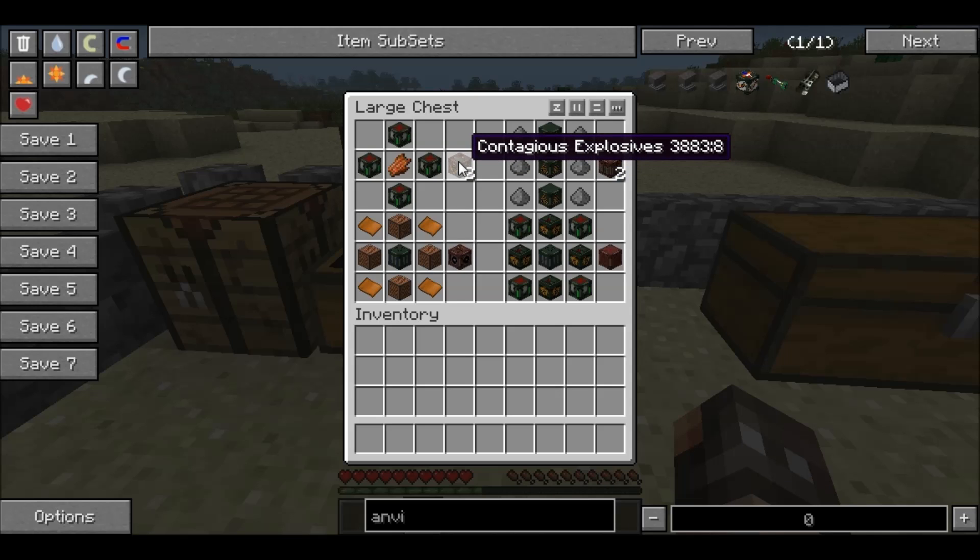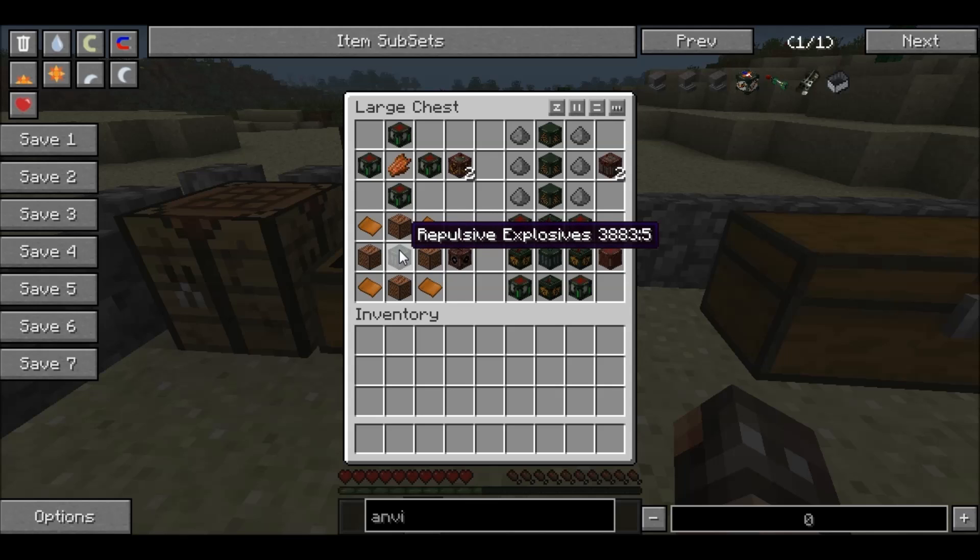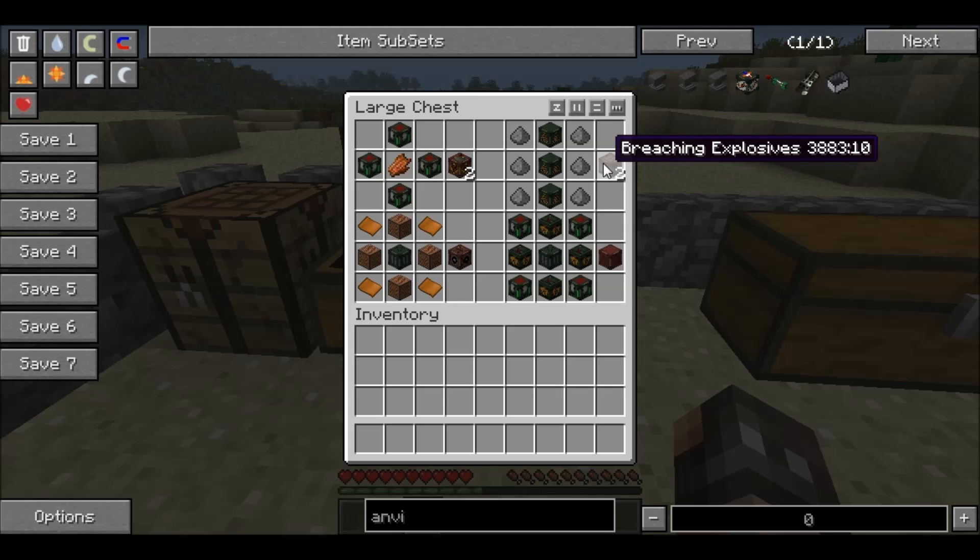For this first chest, we have contagious explosives. This probably would help if you watched my first tutorial on how to make the seven grenade explosives first, then come and watch this. We start off with four chemical explosives in a cross with rotten flesh in the middle — that will give you two contagious explosives. Going down one, we have a sonic explosive. For this you need note blocks in the same formation across, a repulsive explosive in the middle and bronze plates around the four corners — that gives you a single sonic explosive. Next we have a breaching explosive: three gunpowder in a line, three gunpowder in another line, and condensed explosives in the middle of those two lines — that gives you two breaching explosives.